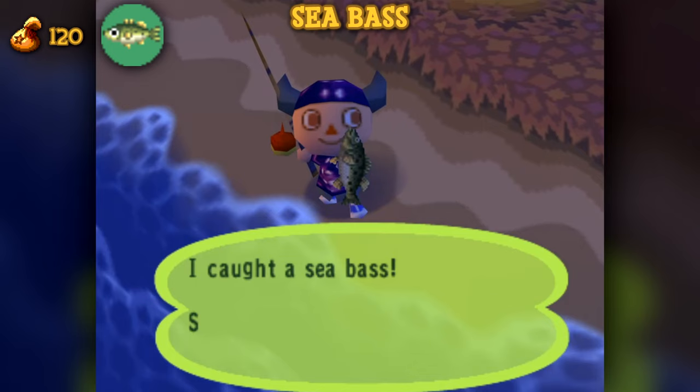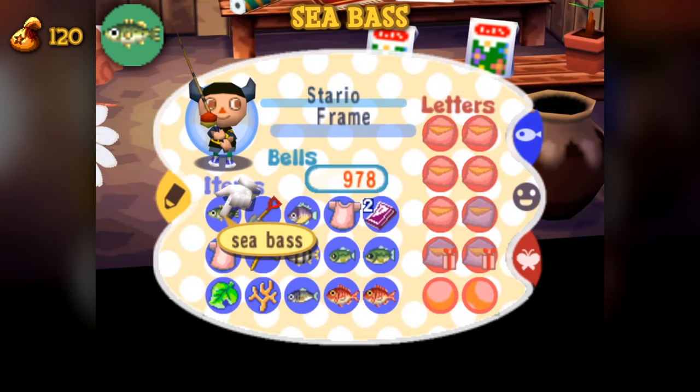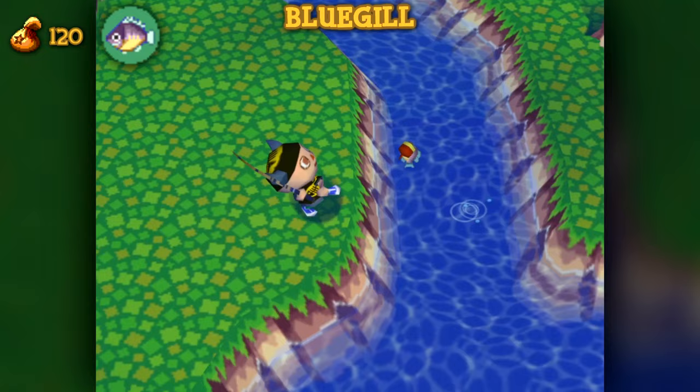The sea bass would be considered far more common than the Crucian Carp if it weren't for them being exclusive to the ocean. These can be found year-round at any time of day. They're known for being a constant annoyance when fishing for other creatures in the ocean with the same shadow scale, being 4.